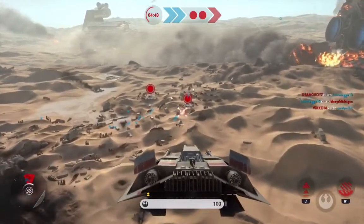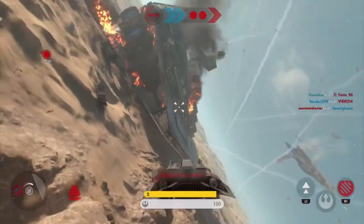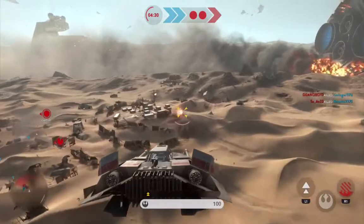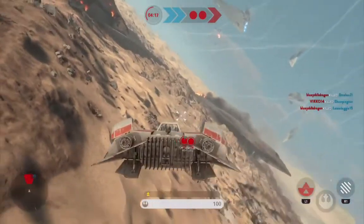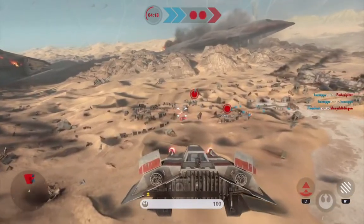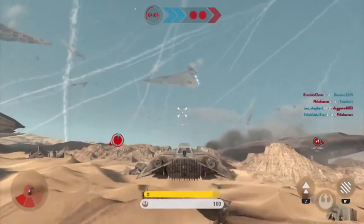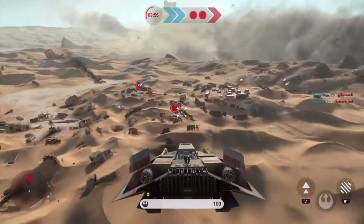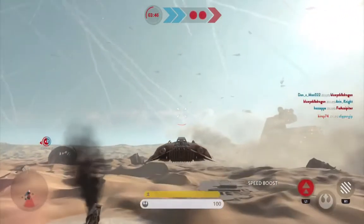The Battle of Jakku occurred one year and four days after the Battle of Endor. So after the Battle of Endor, the Rebel Alliance turned into the New Republic, so they tried to restore order to the galaxy. The Imperials had no leadership, so they split into lots of little factions - basically called the Imperial Remnants. They gathered at full strength over Jakku because it was basically their final stand.